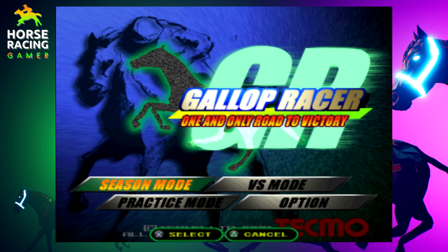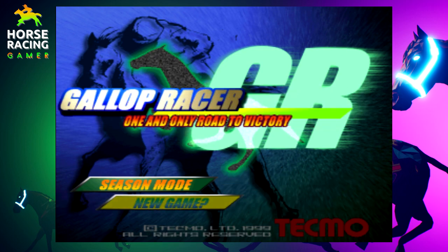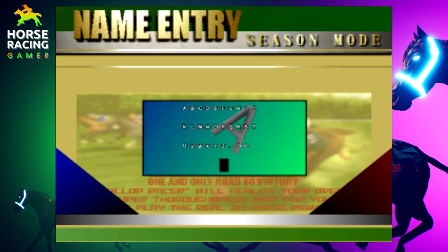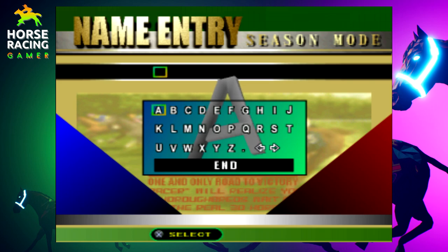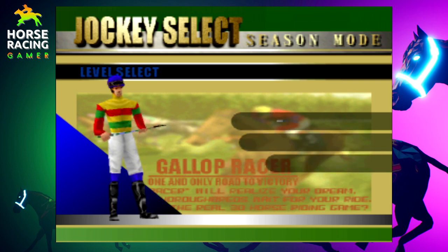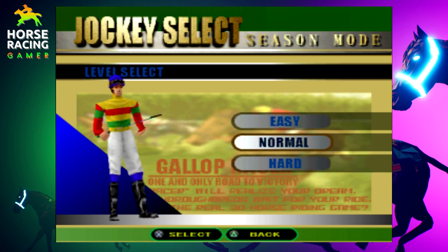If you were to hop into season mode, you pick your difficulty, get to pick your silks, and so on. Once you get into season mode when it comes to breeding, just try out some horses. You might find a horse that doesn't look the greatest, but that horse can end up giving you some really good foals. It's happened to a lot of us — sometimes great horses give okay-ish foals and sometimes they give super horses. Other times you take an okay horse and they give you an amazing foal. There's a lot of experimentation you can do to figure out the best breeding pairs.